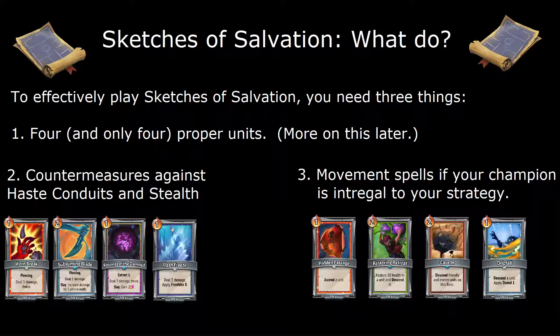Secondly, haste exists in this game, so you will need a reliable and consistent means of countering it, otherwise waves will completely bypass your Middle Floor Death Trap. Ideally, this will either be a piercing spell or one that sends enemies on holdover.